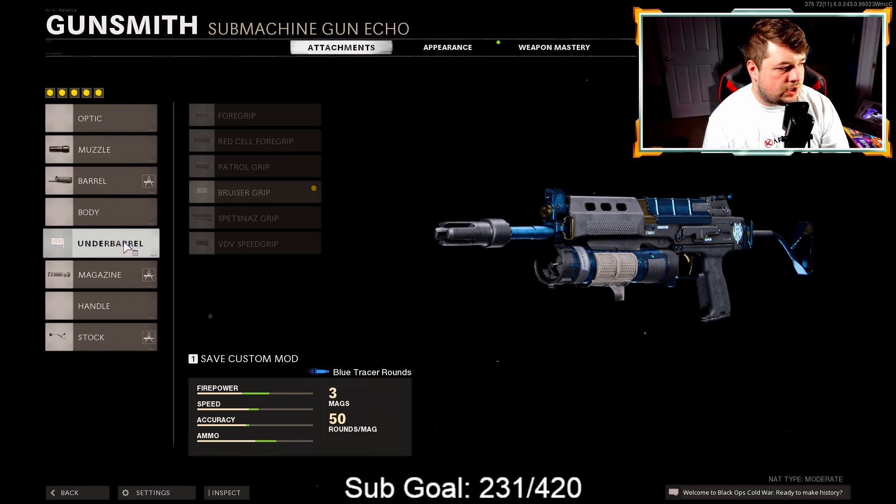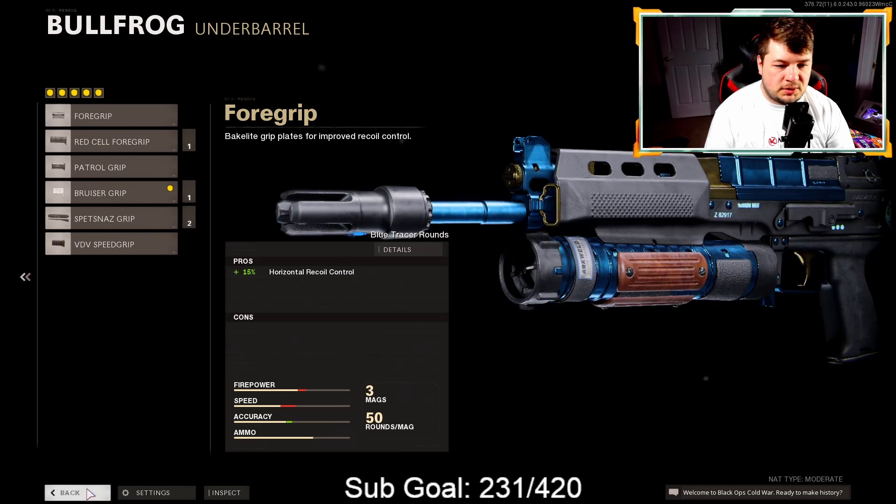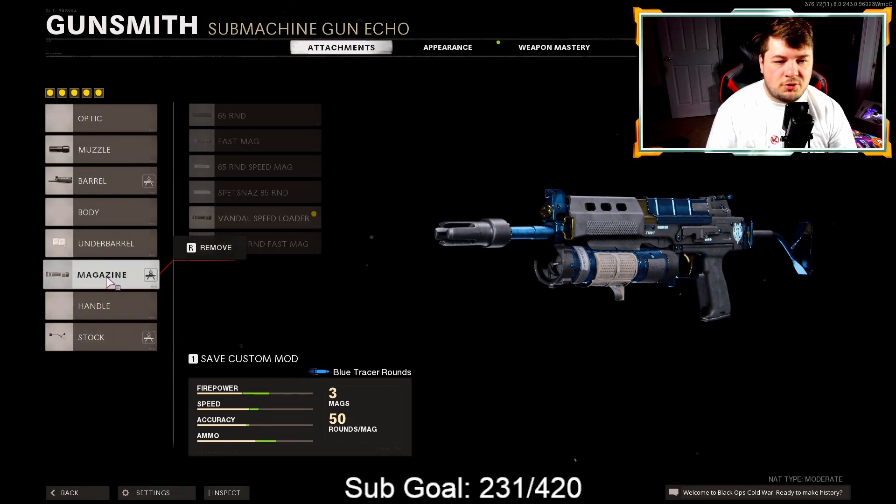For the underbarrel we have the Bruiser Grip. Normally I would use the standard foregrip, but the Bruiser does add some movement speed. It kind of works against itself though because we're already losing 10% shoot-move speed from the KGB Eliminator. In my opinion, I think you should swap it and go with the Spats-Nas Compensator, mainly because of the movement speed trade-offs. With the Bruiser Grip, I feel like it's not doing much given that negative 10 to shoot-move speed — or just use the normal foregrip, whatever suits your play style best.